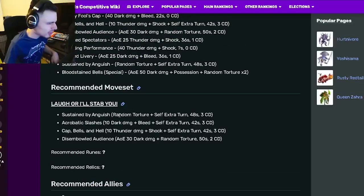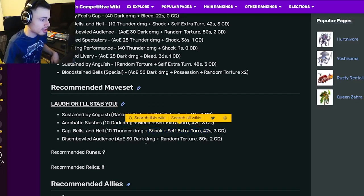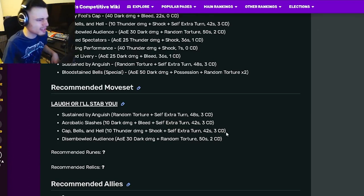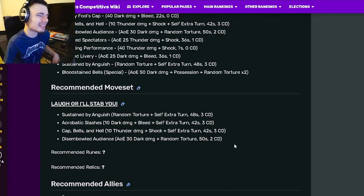His move set includes: a random torture with an extra turn, a Bleed with an extra turn, a Shock with an extra turn, and a random torture AoE. His moves are pretty good, but they all have three cooldowns so you can't infinitely chain. You can do them all at once and deal decent damage, applying Bleed, Shock, and a random torture — which is very good — but if they have Anticipation, you just lose, which is a problem.